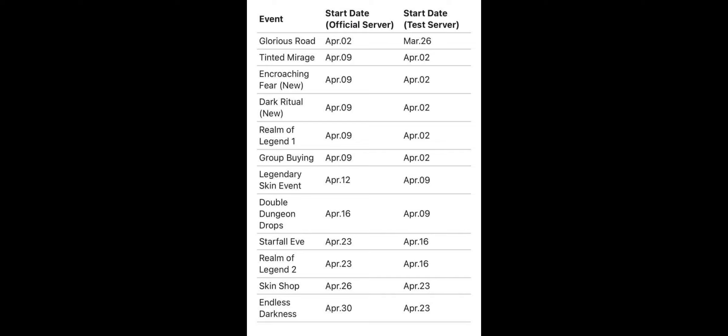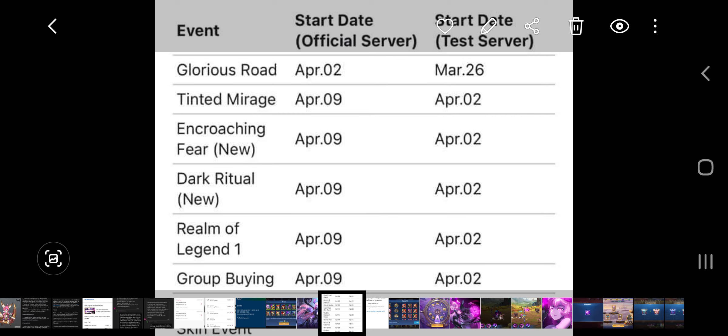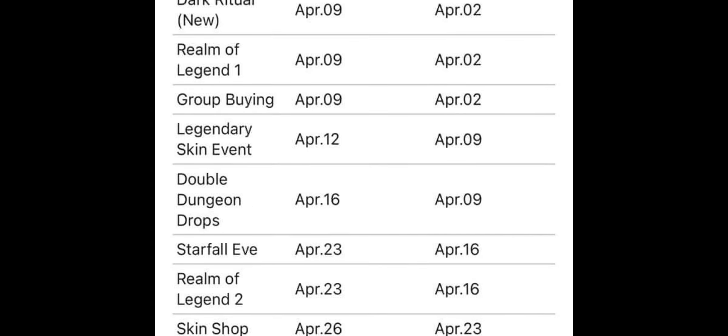As you can see in the picture, first of all we are starting with Tinted Mirage. Tinted Mirage starts on April the 9th, along with Encroaching Fear, Dark Ritual, Realm of Legend, and the group buying event. Those are all starting on April the 9th, which is also when the update comes out on Friday.